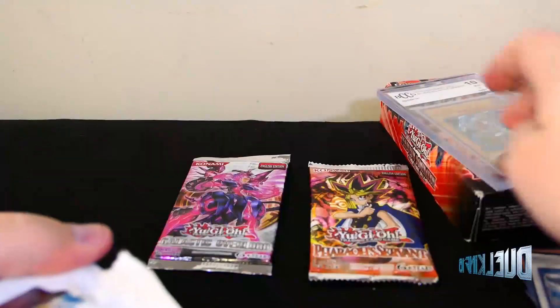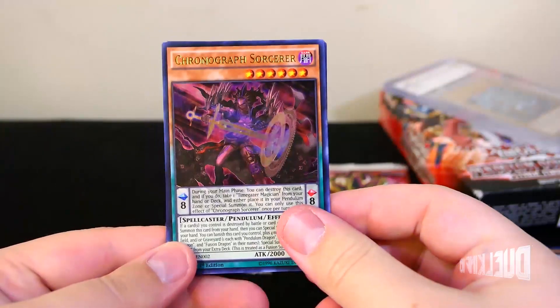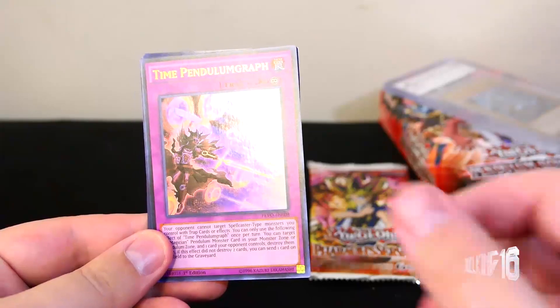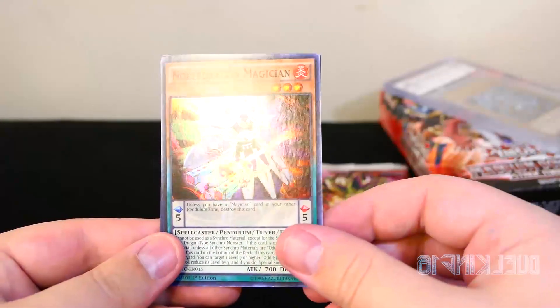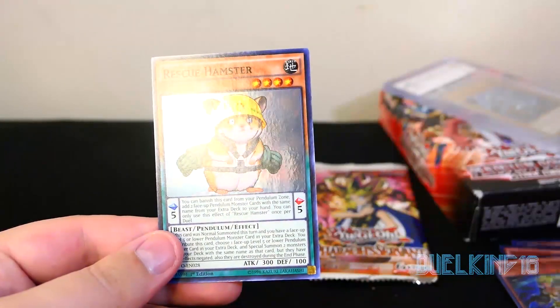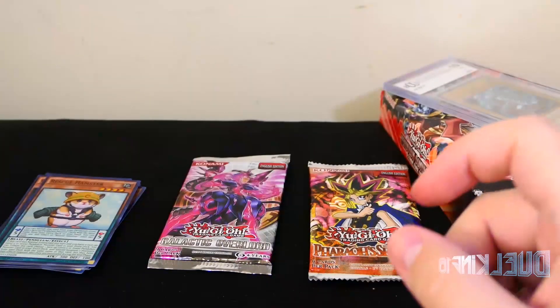I'm not gonna open up this Pendulum Domination Structure deck, because I already did in a previous video, probably a year or two ago. But anyways, so that doesn't have to be reopened — I'll probably link it up here somewhere. It includes Chronograph Sorcerer, Time Pendulum Graph, Noble Dragon Magician, Dark Dragon Magician, and Rescue Hamster.